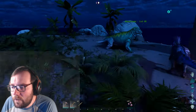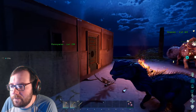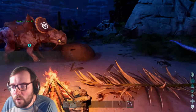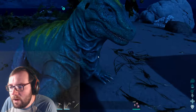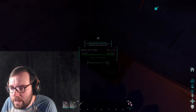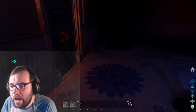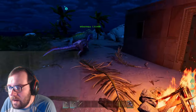Alright, the mosschops is on a sugar rush and has narco berries for days. Let's round up all the spoiled meat we have — we've got 10 in our inventory, none on the dilophosaurus, none on the mosschops. Looks like 10 narcotic for now, which should be enough for the parasaur. We need to make some stone arrows as well.